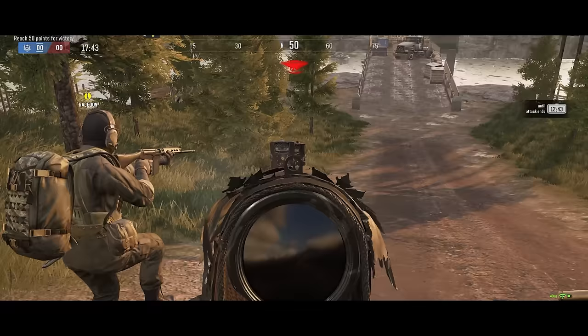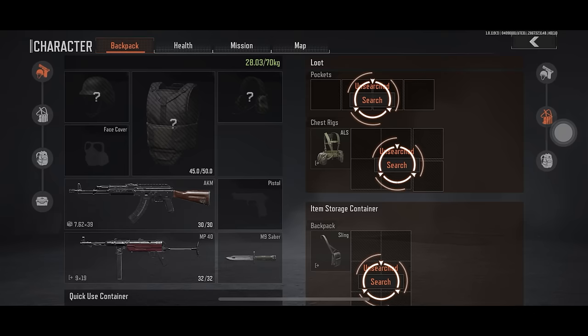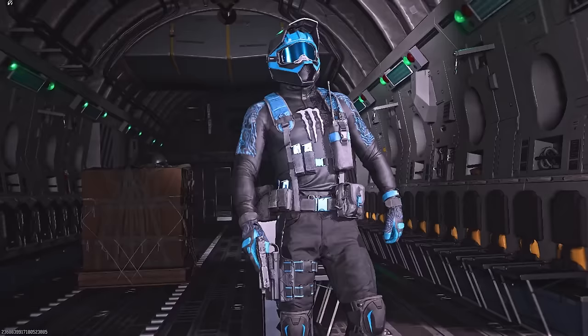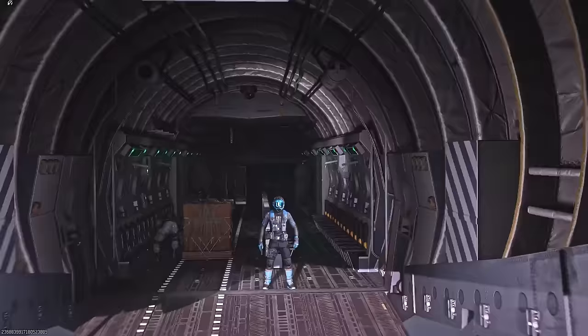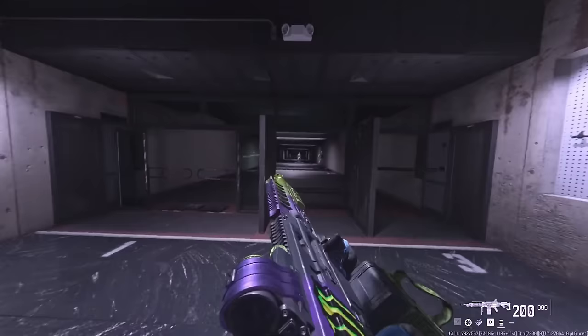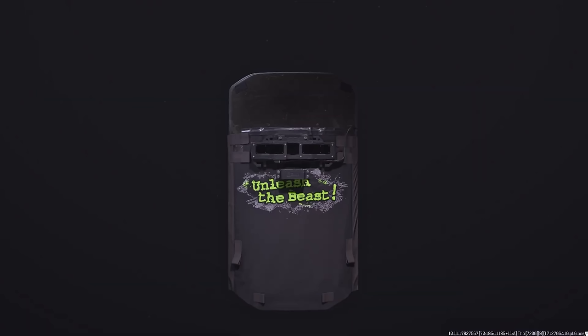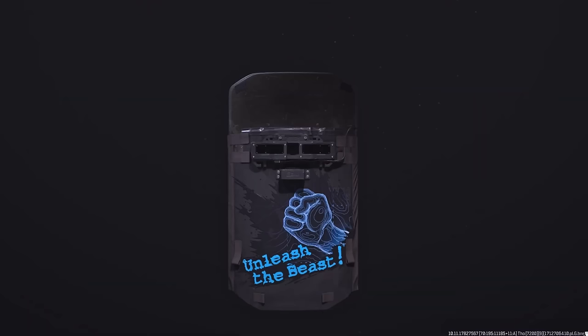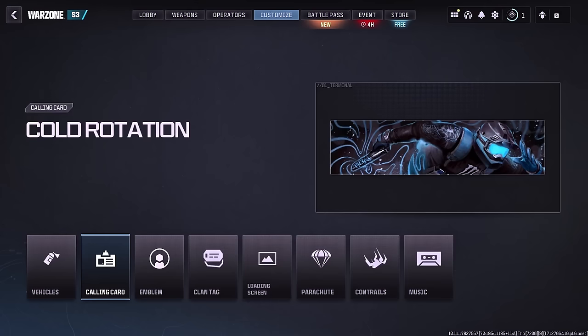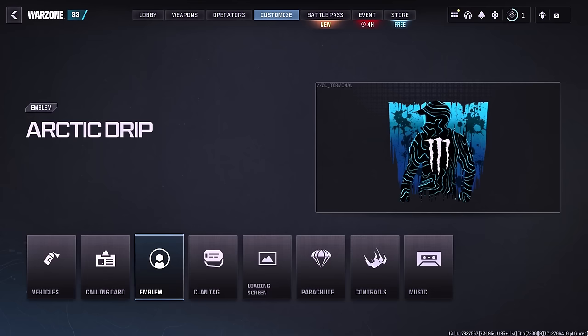Today's sponsor is Arena Breakout, a realistic tactical FPS game where the main objective is jumping into a match, looting valuables, and safely extracting with them. If you get out safely, you keep that loot and sell it for money to buy rarer, more expensive items. It's unique because it's not a standard battle royale — you need a strategy: go stealth and extract valuable loot, befriend other squads and team up, or go in guns blazing and take their loot.